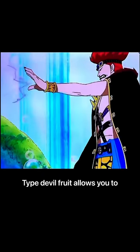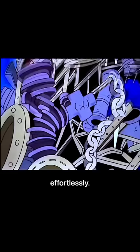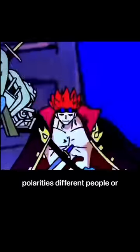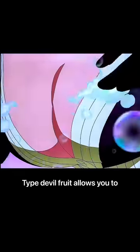Fruit number two: the Magnet Magnet Fruit. This paramecia-type devil fruit allows you to create and manipulate magnetic wavelengths at will, allowing you to attract large amounts of metal and control it almost effortlessly. In addition, if you awaken this fruit, you can actually assign magnetic polarities to different people or objects.